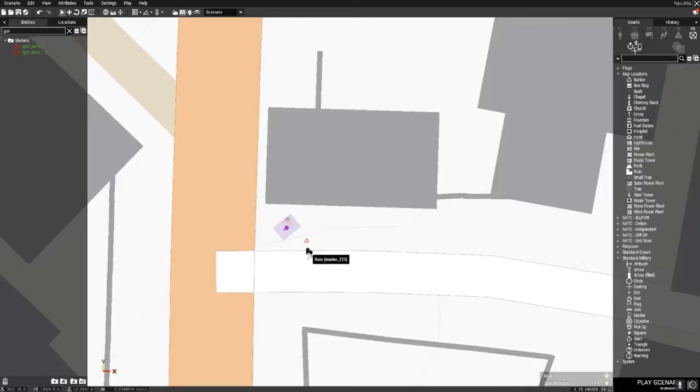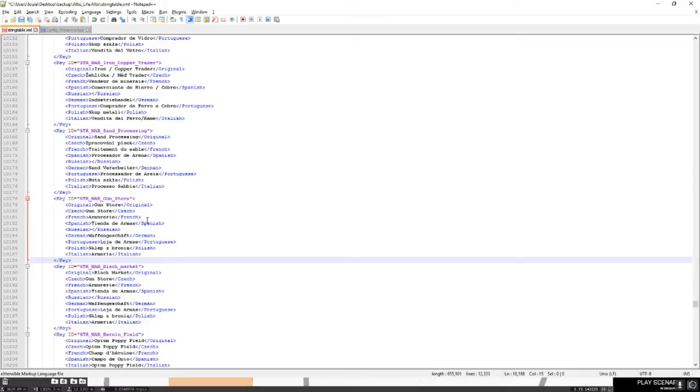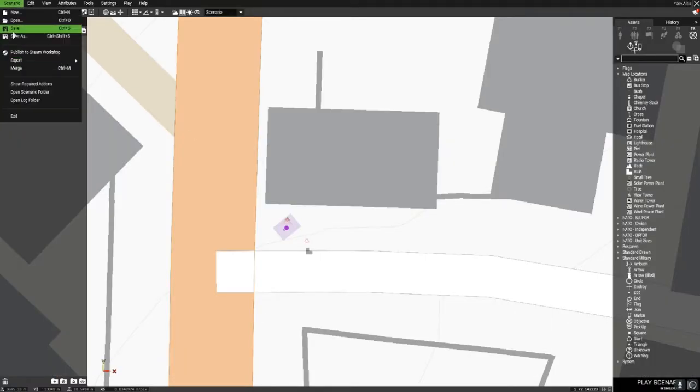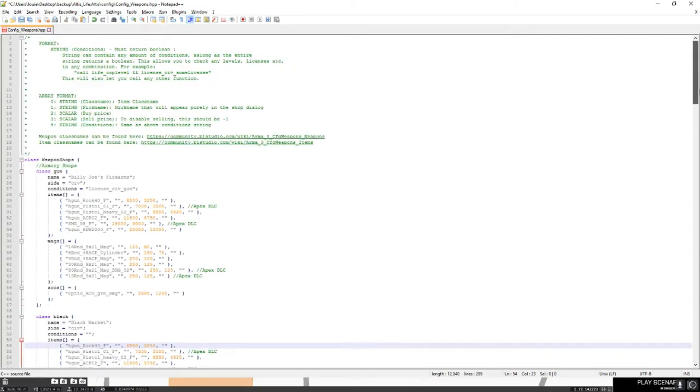You can just close that now. Make sure you saved it first. You could have actually closed Arma 3 at this point. These two links at the top - weapon class names - you just want to find all the weapons and their class names. Those links will be in the description, along with the item class names like scopes and stuff. You just want to double click on that and it will take you to the website.